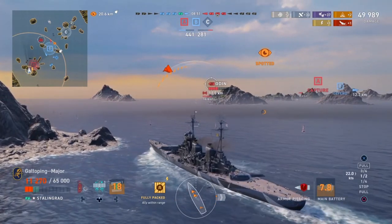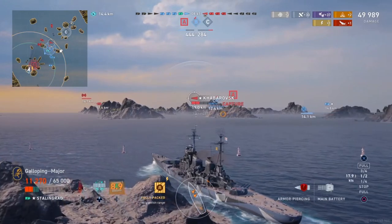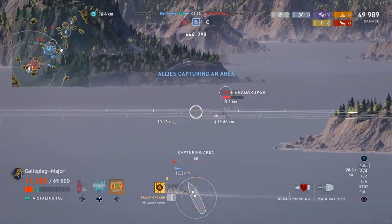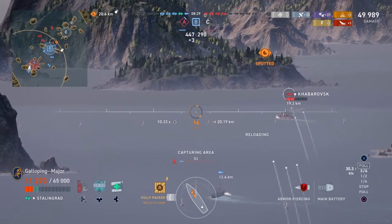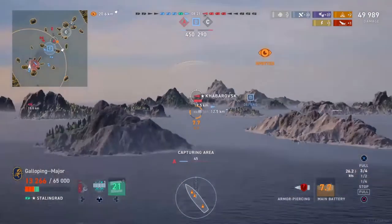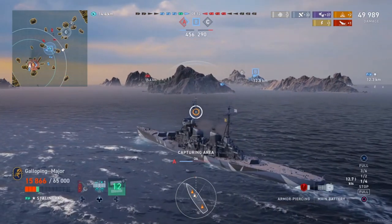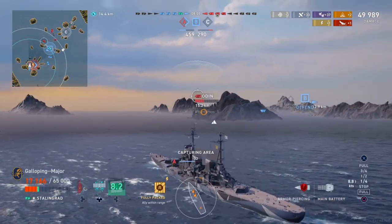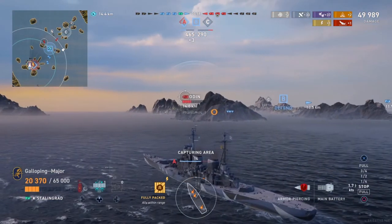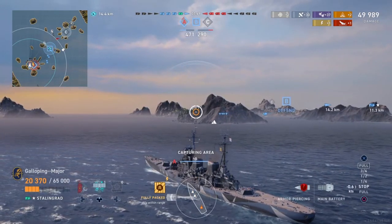We're going to try and heal up a bit and grab this cap. The Karabosk is in line of sight so we might try. The Odin is just going behind the island. Back to the Karabosk. One thing I keep finding with the Stalingrad — the turret seems to show she's ready before she actually is; there's a final amount where she sometimes glitches out, which can be a little awkward. Can't quite catch the Odin's broadside yet. With limited HP left, hopefully we can see what we can do. The Odin has 12-inch guns so not too much to be concerned about.